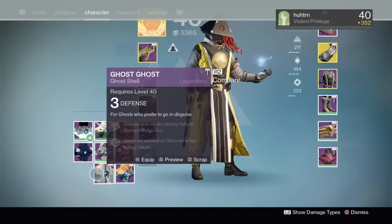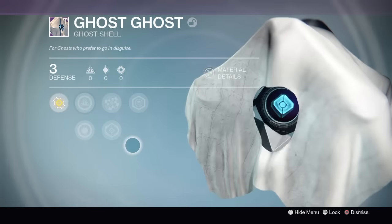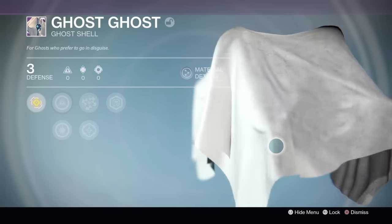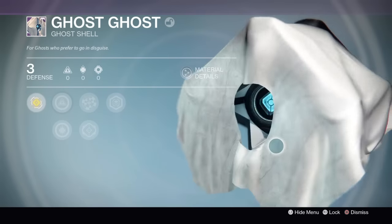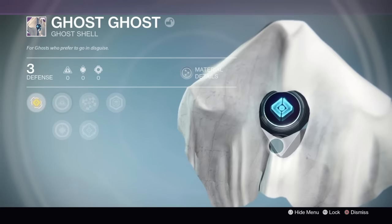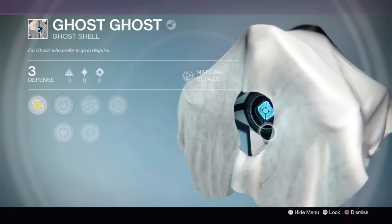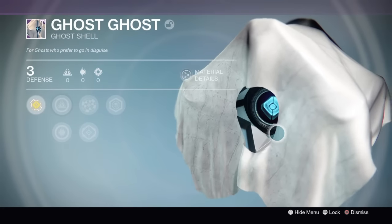Now with that, we also got the Ghost Ghost. The Ghost Ghost is fairly interesting as well. It's literally a ghost dressed up as a ghost. It's got like a little handkerchief around him that your Guardian was carrying in his pocket and decided to cut a hole in. The Ghost is now wearing it as a costume because he doesn't want to feel left out in the Festival of the Lost.